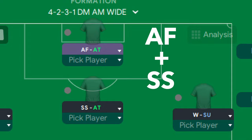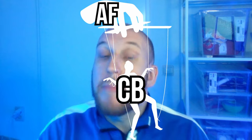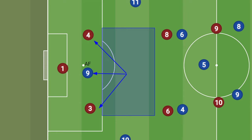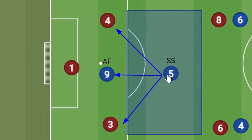For our final overpowered role combination, it's my personal favorite attacking duo: an advanced forward with a shadow striker behind him. An advanced forward constantly tries to get in behind, which causes the opposing center-backs to drop off more to keep up with the striker, creating a hole between the midfield and the defense. That's exactly where a shadow striker will be — constantly trying to evade the defense, get into space, and make chances for himself. Any opposition will struggle to keep both these players quiet for an entire game.